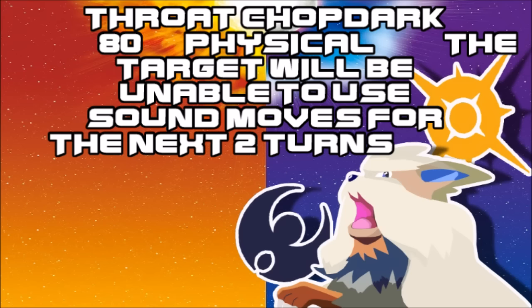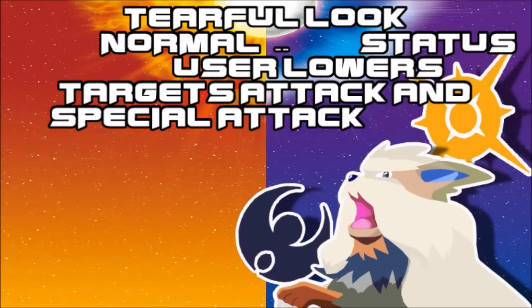Next move here is Tearful Look, which is basically a Parting Shot without the switch out — lowering the opponent's attack and special attack. Nothing really big to it, but definitely an interesting move to introduce to this generation. Much like Noble Roar, now that I think about it.